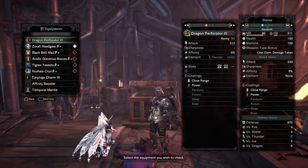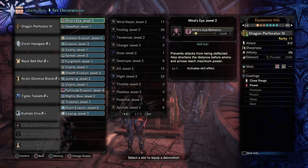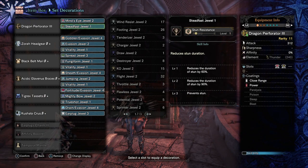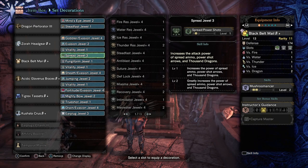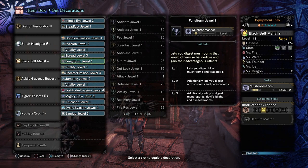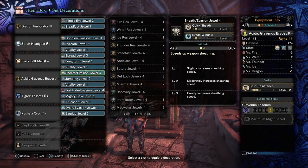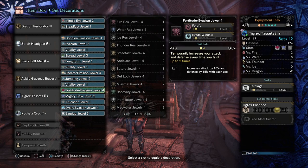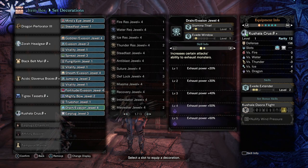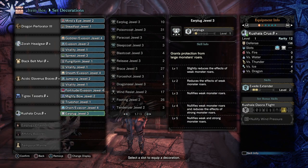This is a customizable build depending on what you're fighting. For decorations: on the bow I have Mind's Eye and a Steadfast Jewel in a two-slot. On the helmet: a Gobbler Jewel, Evasion Jewel, and Vitality Jewel. On the mail: the Spread Jewel, one Fungi Form Jewel for Mushroom Master, and another Vitality Jewel. On the braces: a Sheath Evasion Jewel, Jumping Jewel, and Vitality Jewel. On the tacits: Fortitude Evasion Jewel, Muddy Bow Jewel, and True Shot Jewel. On the Crus: a Drain Evasion Jewel and three Earplugs Jewels to max out Earplugs 5.